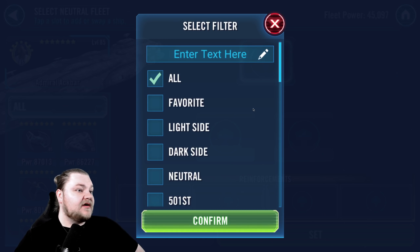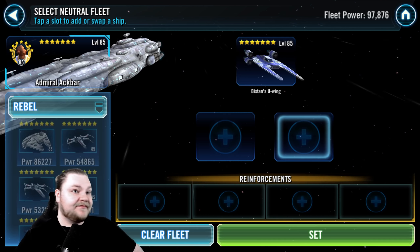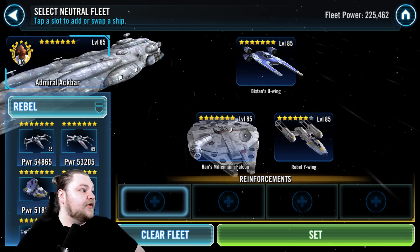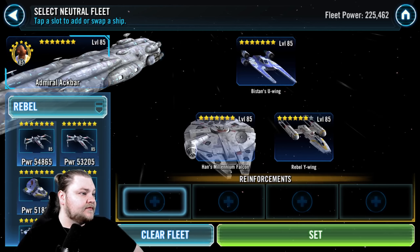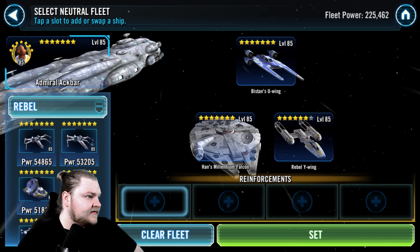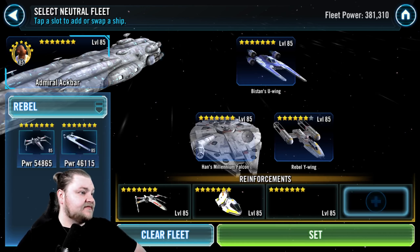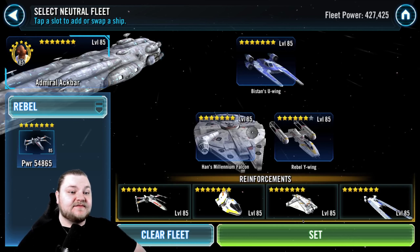Looking at the Rebel squad fleet loadout, we're going to do Bistan, the Y-Wing, and Han's Millennium Falcon up front, followed by Biggs — Biggs kind of angles down a little more — then Phantom, Ghost, and Cassian's Y-Wing. That's our Rebel squad at 427,000 GP going on defense.